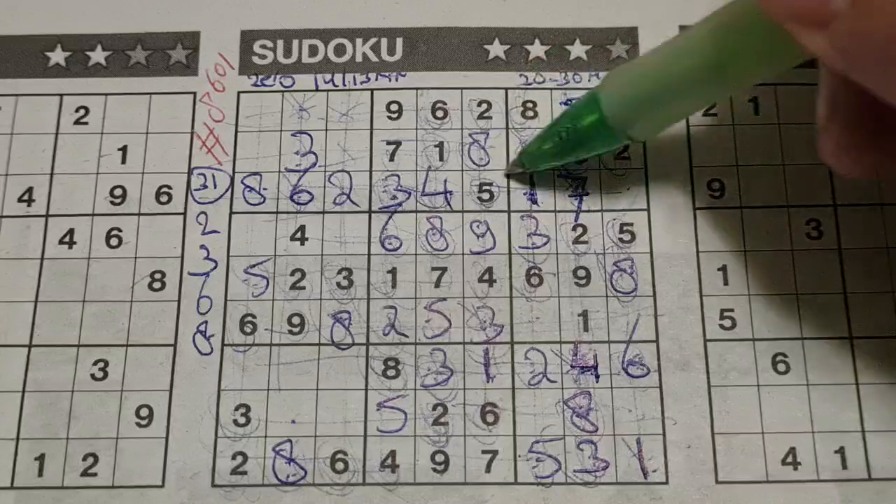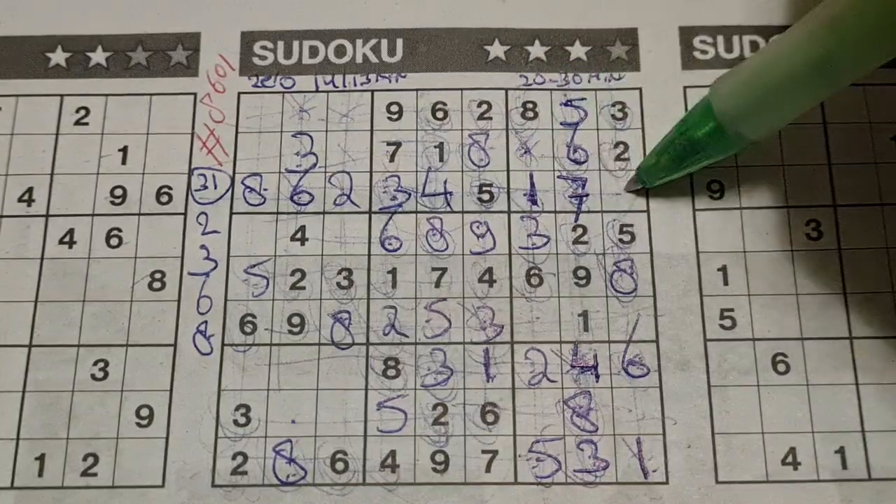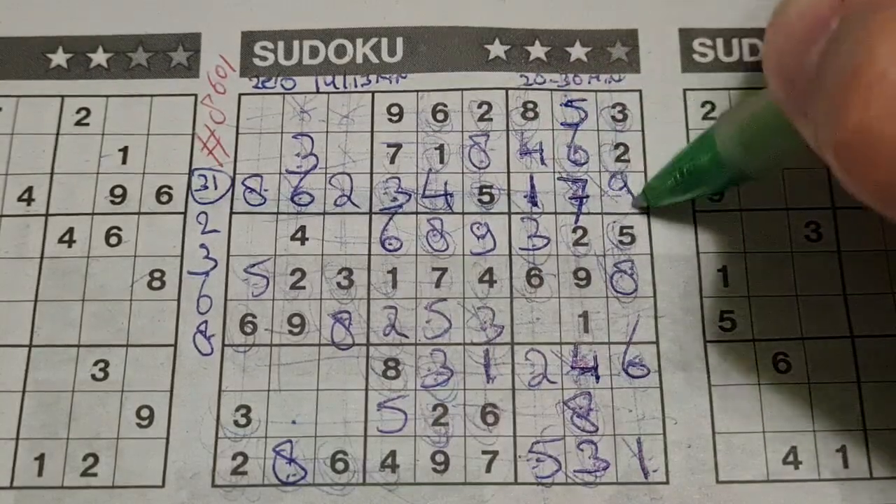Two numbers left in this big square: 4 and 9 are missing. We have a 4 in the third row, no 4 there — 4 should be here, and 9 goes there.